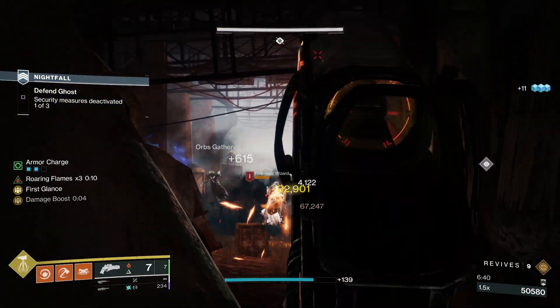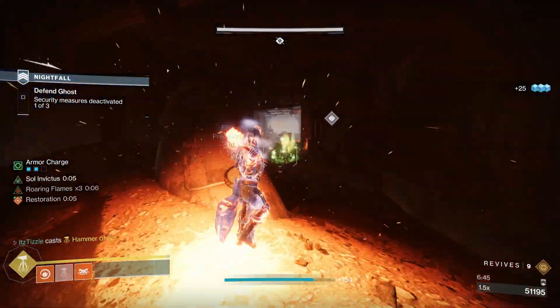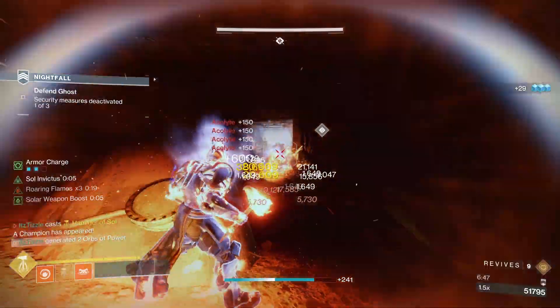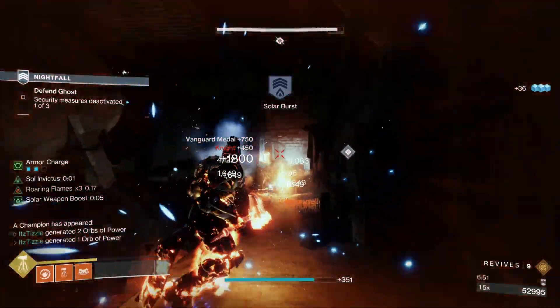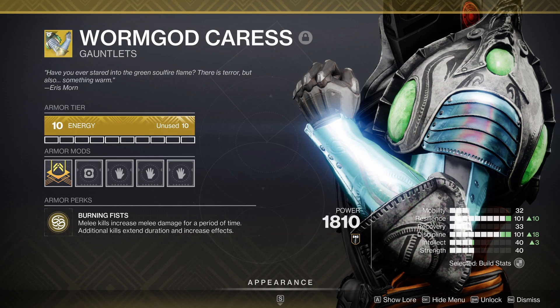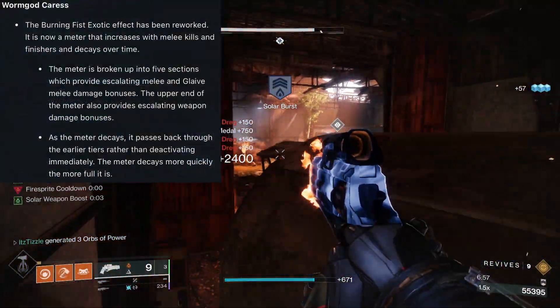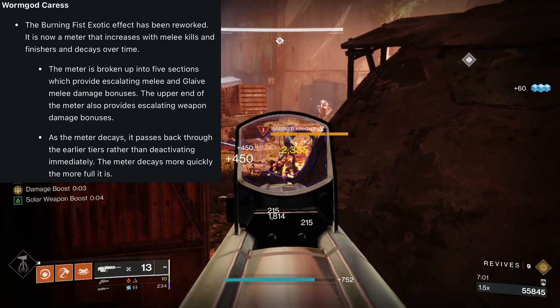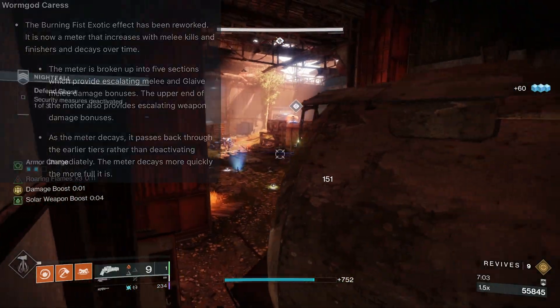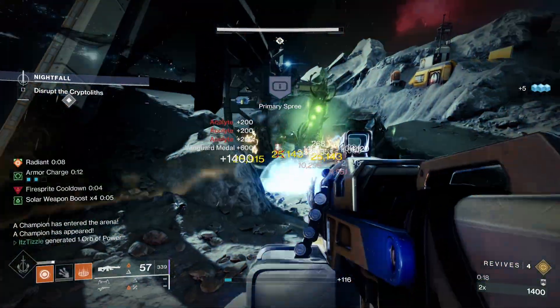That being said, it is best with a Void subclass thanks to Offensive Bulwark doubling your damage, so I am not sure how good it will be on a Solar subclass — but I am excited to try it out nonetheless. And lastly we have Wormgod Caress. These are getting a rework and look to be more forgiving than they were in the past. This one all depends on how substantial the melee and weapon damage increases are, but I am excited to play around with them. So we have some pretty fun options for the Titans and Hunters next season, and that leaves us with the Warlock.